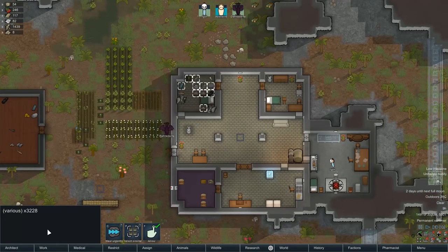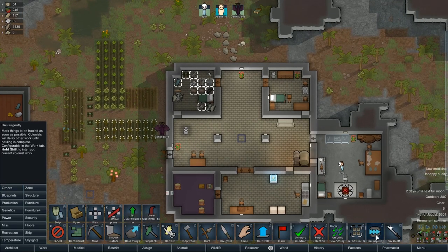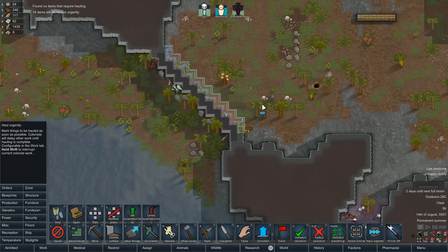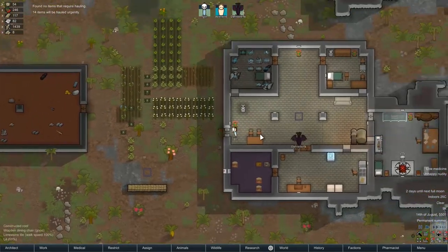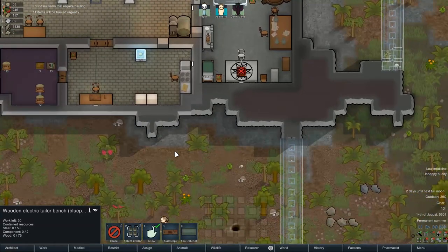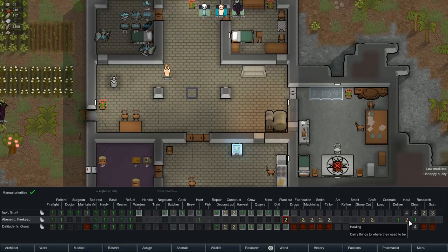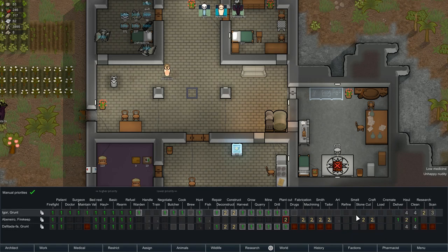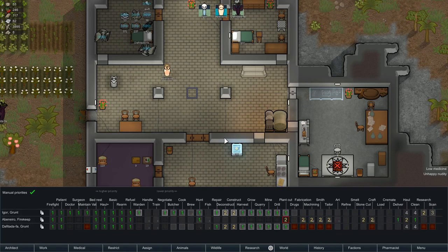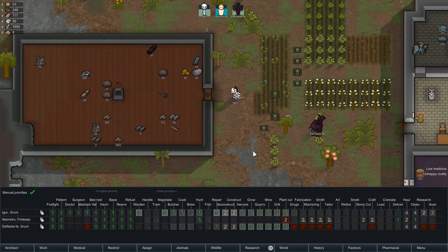We probably want to get all this urgently hauled as well so it actually shows up on the stockpile, so we know what we've got. Let's haul everything. Let's get these mechanoids hauled as well. We're above the electric smithing table — we'll smith some clothes for Abnerio with our good crafter. Oh, he's just got a passion for crafting, not high skill. So we could have him just practice making hats all day to increase his crafting skill. Because he's got passion for it, it'll also keep his mood up, so it's better than recreation.